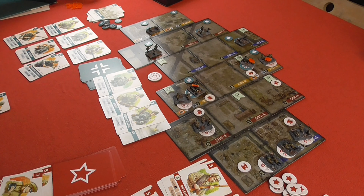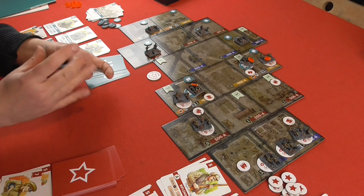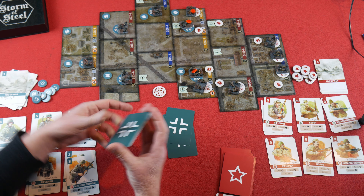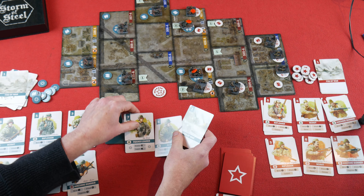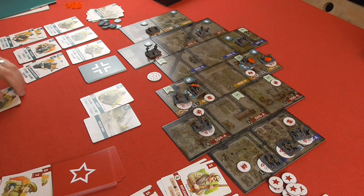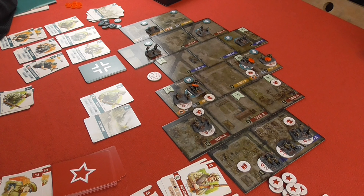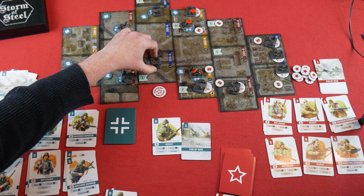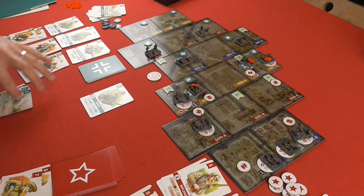Squad Leader A bolsters: taking a rifleman and a scout to get into the deck. Then Scout A, who's over here, moves one, two into position scouting that area — Fog of War card for the Germans goes in. That ends that turn. Everything is going well-ish so far.